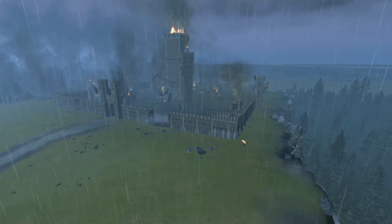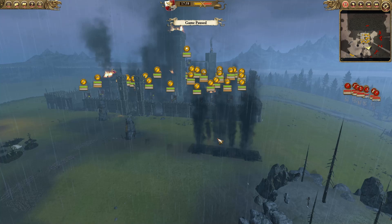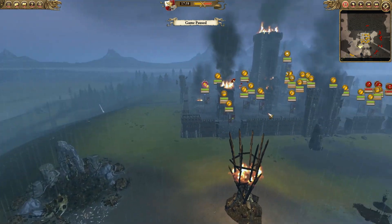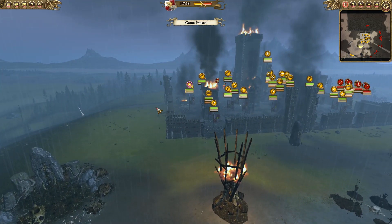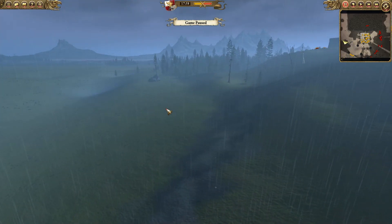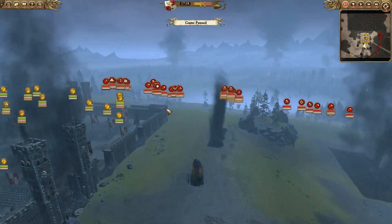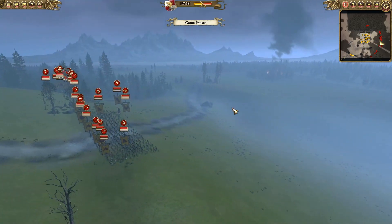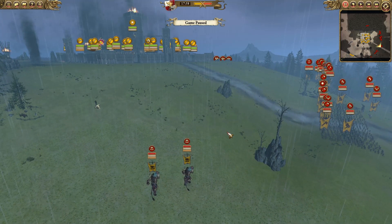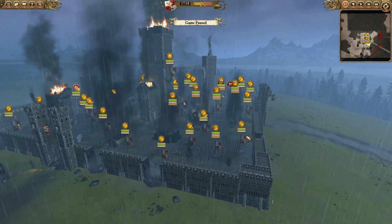Let's start by looking at the map. The map is set up so that forces spawn on either side of the keep — it's a fight over the keep and both sides rush toward it. I spawned on one side, but to make the battle feel more cinematic I marched my forces up before the Brayherd started charging. The Beastmen spawn down the other side. For the replay we decided to let Colfrans garrison the fort to make it more entertaining.